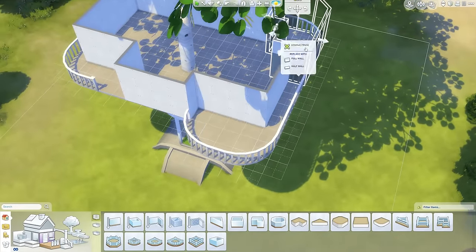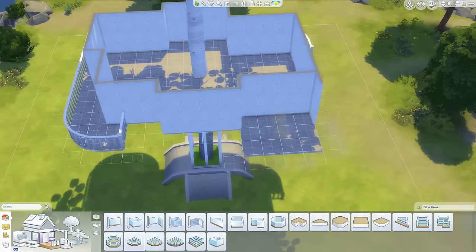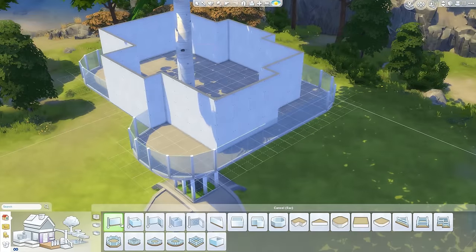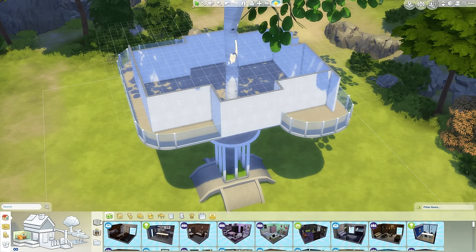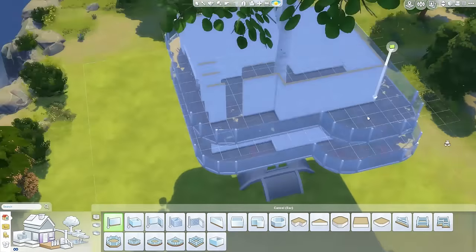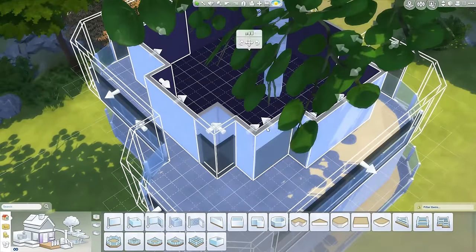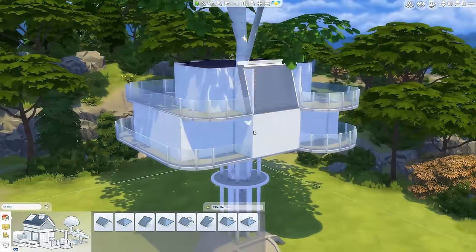I basically could have just built the entire house on the ground floor then moved it up - that probably would have been a little bit easier. You'll see later on when I eventually get around to furnishing that it would have been easier on the ground because the camera kept flying all over the place. So here I am just creating some interesting shapes, making sure to utilize all the curved balconies I possibly can. I'm saving the whole balcony as a room and placing it as a second floor, which saved me a lot of time rather than having to rebuild the whole second floor.